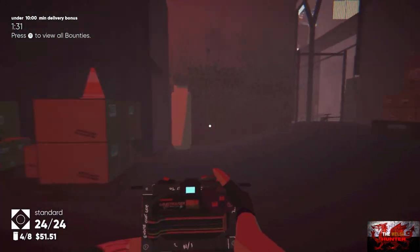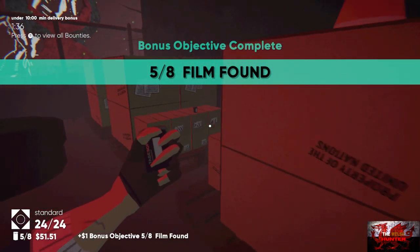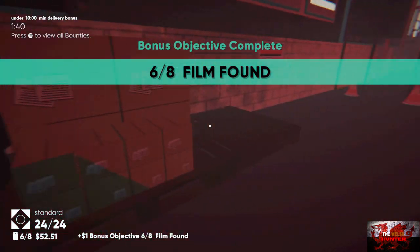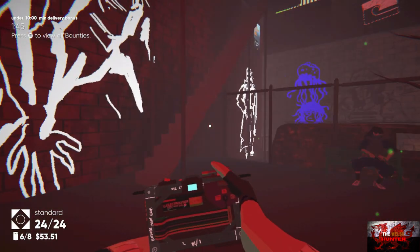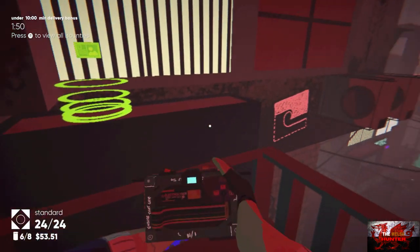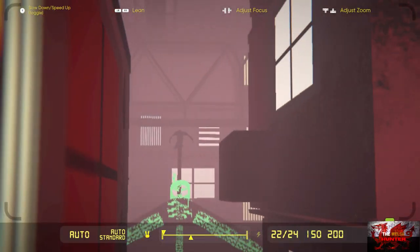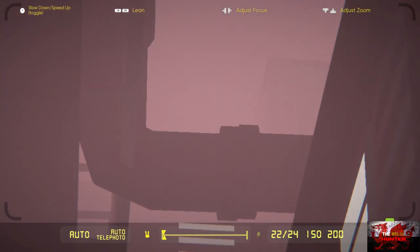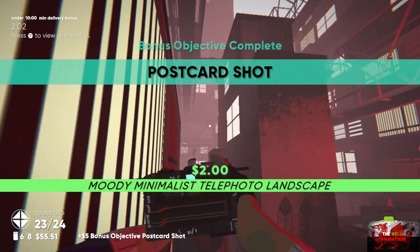Go into this little alleyway and turn to the left. Right in front of us, just to the right of the generator on the boxes is film number five. On the boxes on the left is film number six. Go back to the area we just came from and head up the old wooden stairs. Now we need to take a postcard shot — it's a picture of the pipe just above us. Get out your telephoto lens and that should be the postcard shot. Have a double check by pressing X when you press Start.